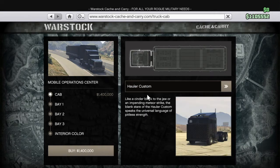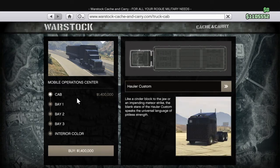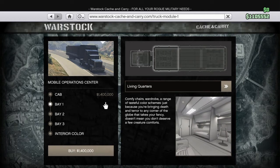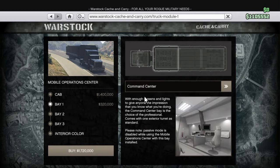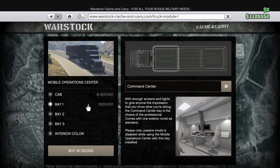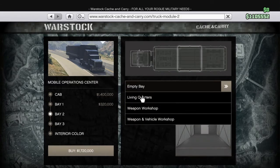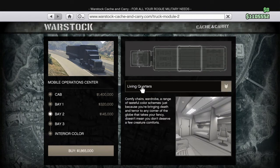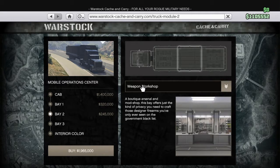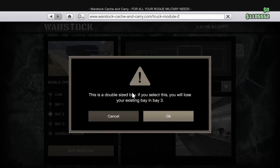I'm gonna buy this next once I get enough money for it, but right now I'm just gonna show you guys the bay area living quarters - that is sick dude. Weapon workshop - holy shit, this is a double-sized bay area.